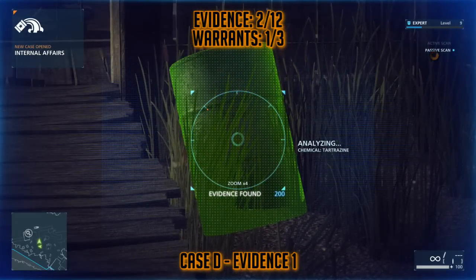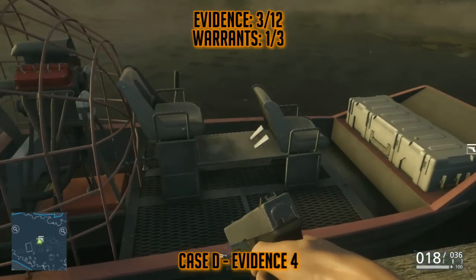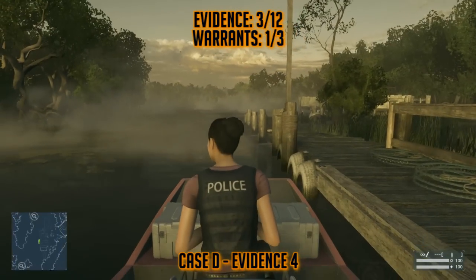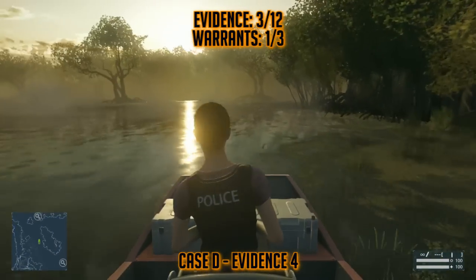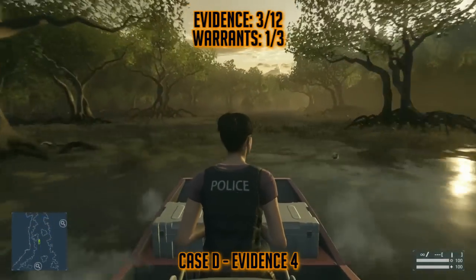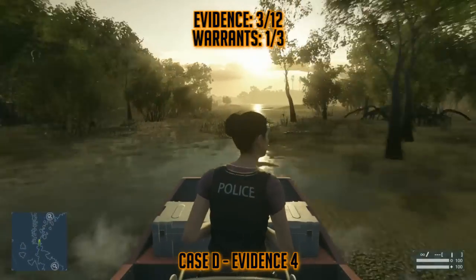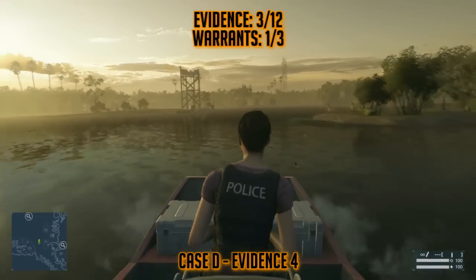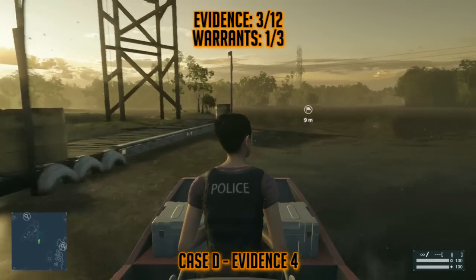We jump from case to case in every mission, so that's going to be pretty standard — these ones aren't numbered in the order they would come up in your menu, but this is probably the best way to go through them. So we're going to get in the boat and turn around, because we're headed in a different direction for one of the main objectives. Just turn around as soon as you get in the boat and power your way down this lake. As you enter the open area, you'll see a tower in the very middle — approach and dock your boat.